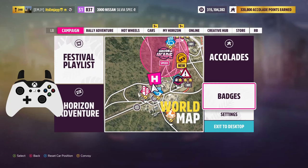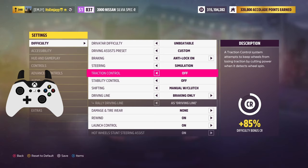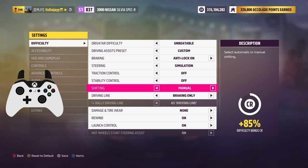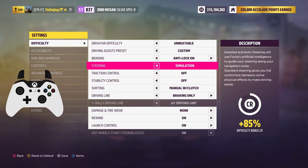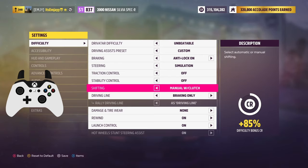Next you've got to change your settings. Your steering can be on whatever. Traction control has to be off, stability control has to be off, and your shifting has to be either on manual or manual with clutch. I prefer manual with clutch, but it is a little bit more advanced. If you're a beginner, you can easily get away with just being in manual mode. Anti-lock brakes don't matter, nothing else really matters. Just make sure traction control's off, stability control's off, and shifting's on manual or manual with clutch.